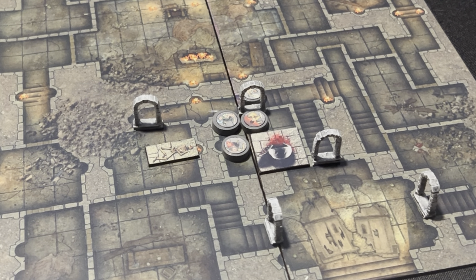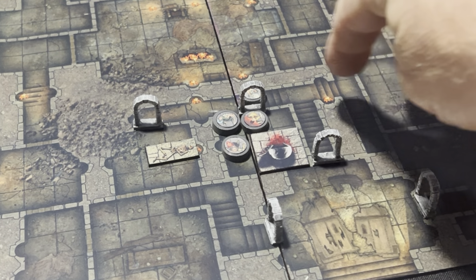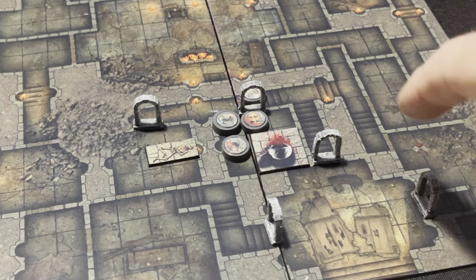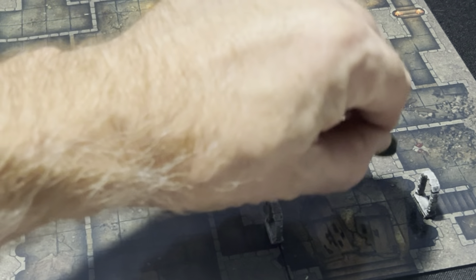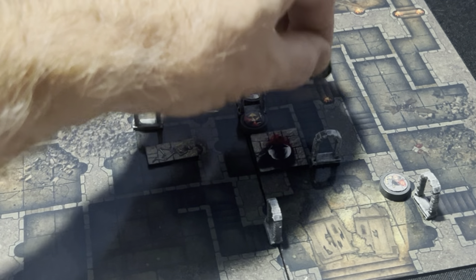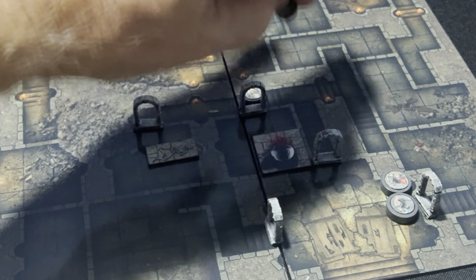All right, here we go with episode three. Last time, Pathorn Alunabora, our elf, was injured from the mummy that came out of the iron maiden. We're going to heal using his light mage wizard book with the Power of Life spell — that's his player phase action. Then we're going to move and possibly split the party, coming through here and opening this door.